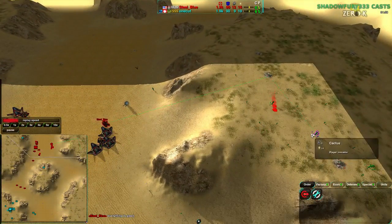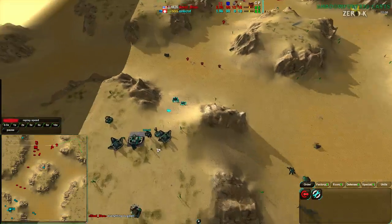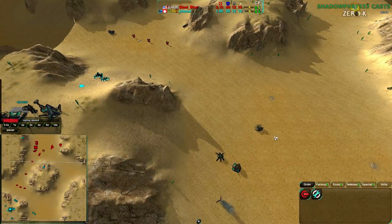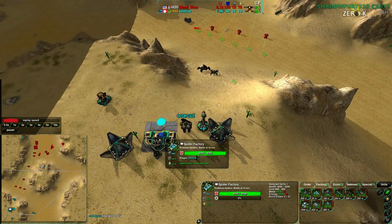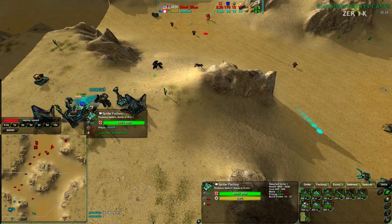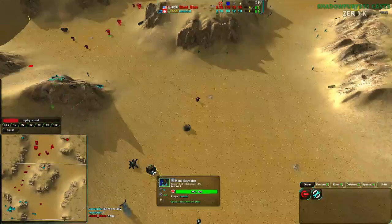SteelBlue is now expanding to the northeast while OneCut expands to the center. OneCut has been slightly behind economically for the last minute or so, essentially not building anything just to get his Metal Extractor up faster. However, he could reclaim this rock to get back in the game, and he should be building up right now. He does get back to building, but unfortunately this Metal Extractor is really at risk.